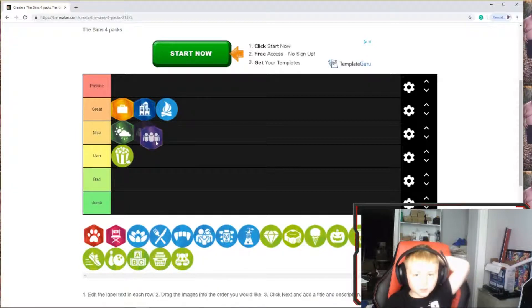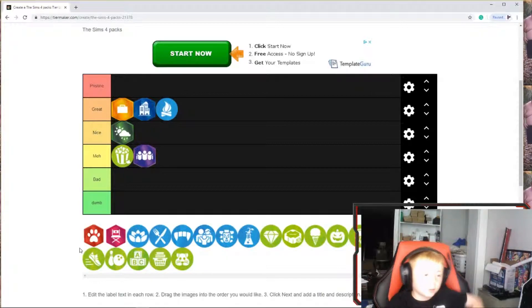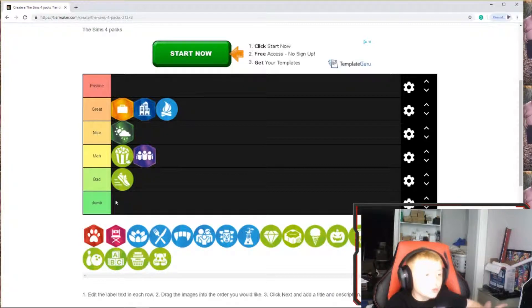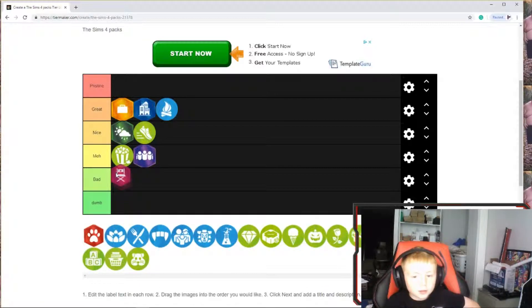The friends one had a big world but the world was just okay. The running one I kind of thought was bad at first — actually I'll give it a nice because it had the climbing wall which was pretty cool. The fashion one isn't really my taste but it had nice clothing so I give it a nice.